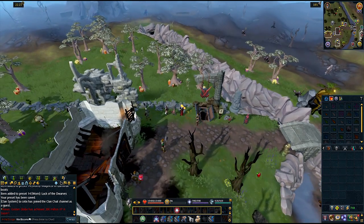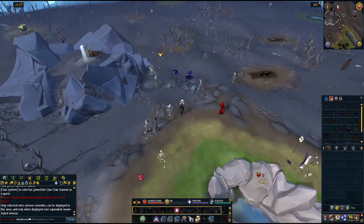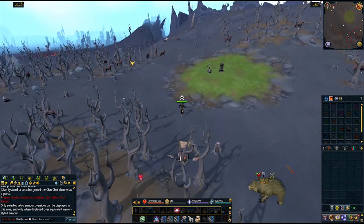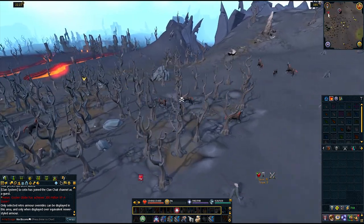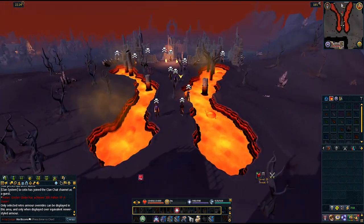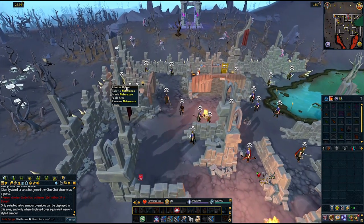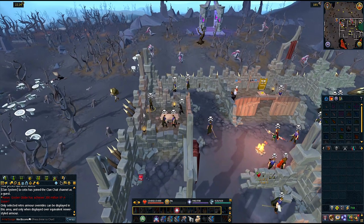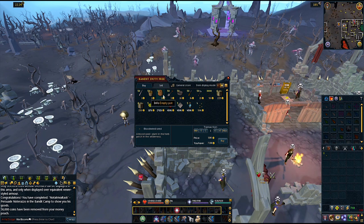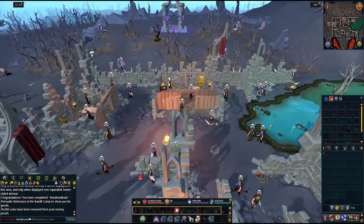Speak to Valar in Edgeville to toggle PvP on, then jump the wall and run northwest to the bandit camp. You have to be skulled to enter this area without being attacked and also to trade the store. Head over to Notorazo and trade him — buy yourself a bloodweed seed.